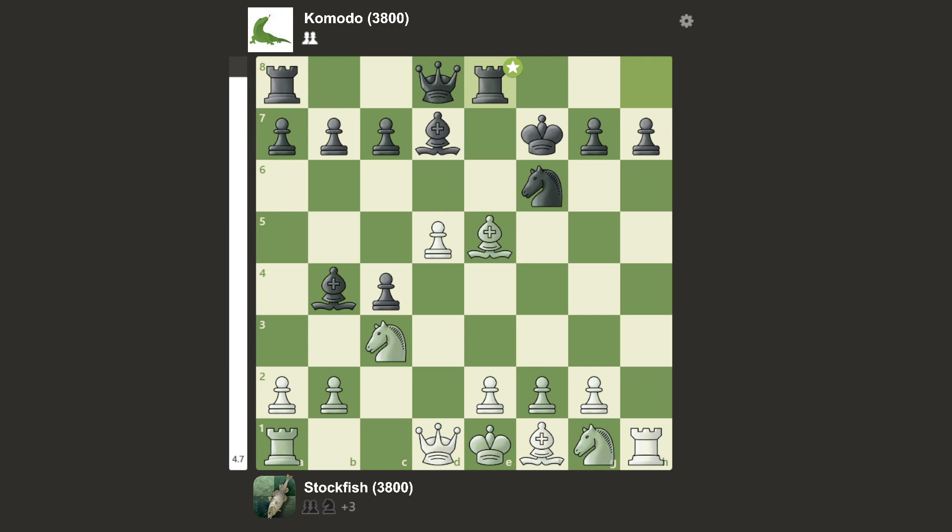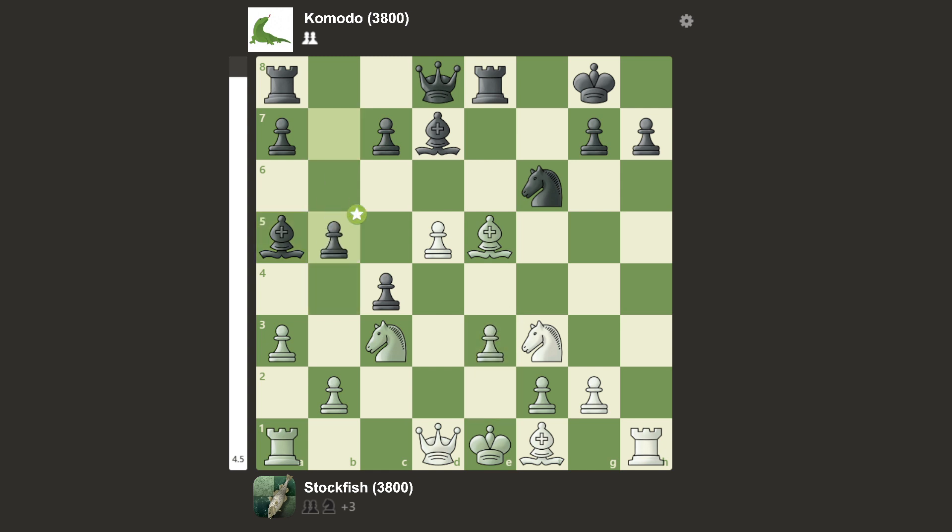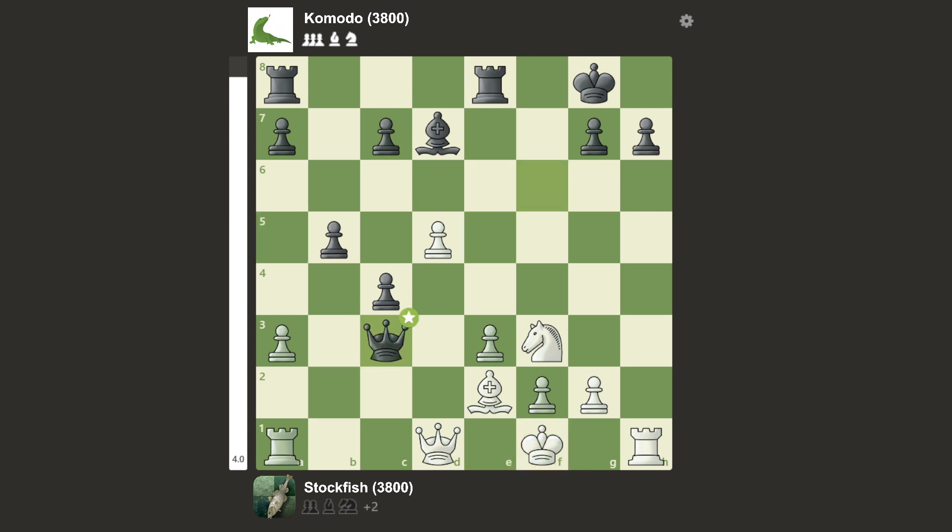As you can see, the computers aren't playing at the same level as they usually do, obviously, because they only have a hundredth of a second. We have knight f3, king back, a3, bishop back, e3, b5, bishop e2, queen there, takes, takes, and king f1. We have takes, takes, takes, and rook h4.